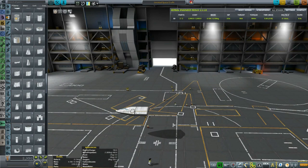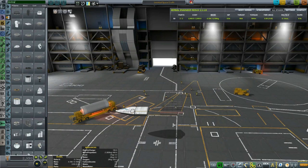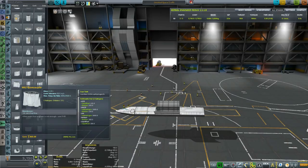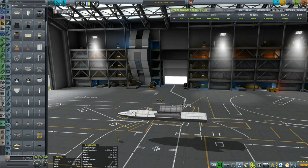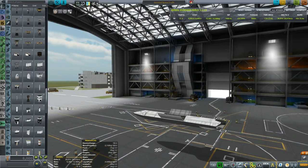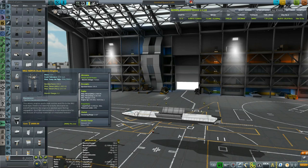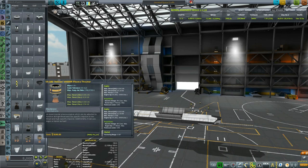I was originally thinking it was going to be SSTA — Single Stage To Anywhere — but it lacks the capability to take off from EVE and possibly Laythe. So it's interplanetary. We'll be using it to go to Duna or somewhere else. Unlike my shuttles Discovery and Voyager, this craft is designed to both travel interplanetary and take off and land on planets, achieving both roles in one vehicle.